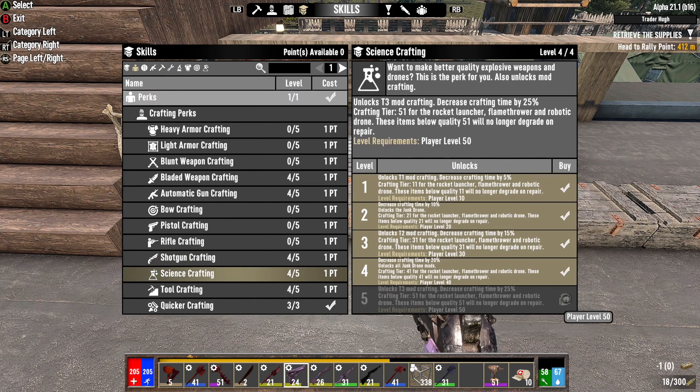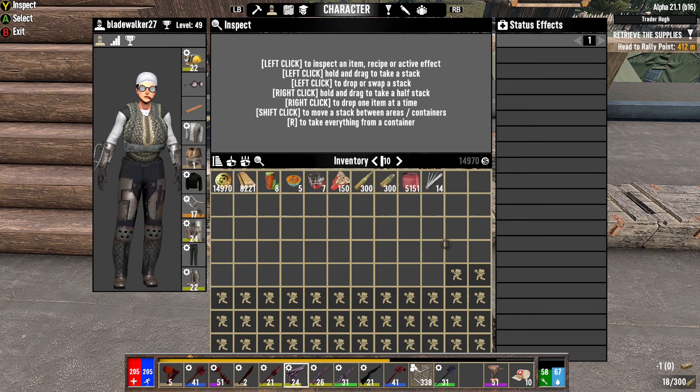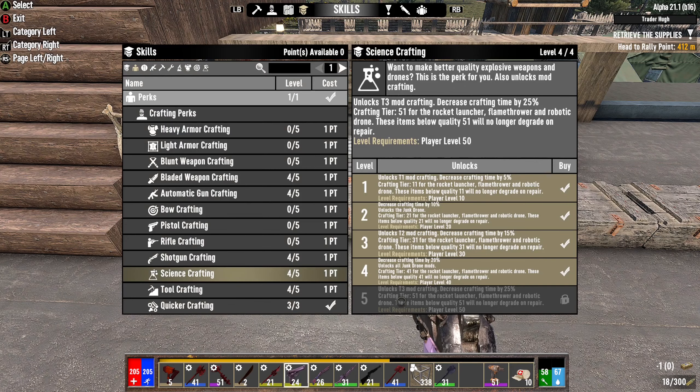Yeah, it's like 50 I think. I don't know what level I am. Are you serious? Oh, I'm so happy! Tier 3 mod crafting — decrease crafting time again.